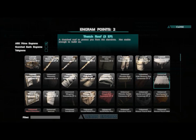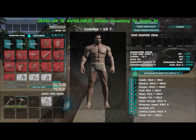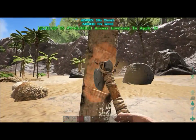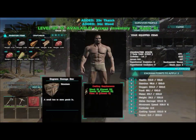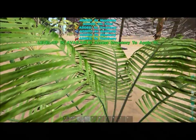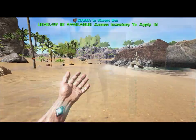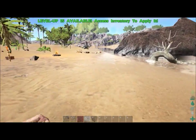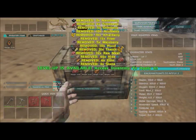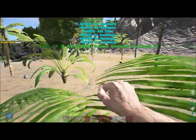Watch your weight limit — my weight is currently at 100. Resources like wood and stone are extremely heavy and will slow you down if you reach a certain percentage of your total weight limit. If you hit your weight limit completely you won't be able to move at all, which is very dangerous if you aggro a wild dinosaur. I'm going to collect resources to build a storage box to dump unwanted resources in for later use.